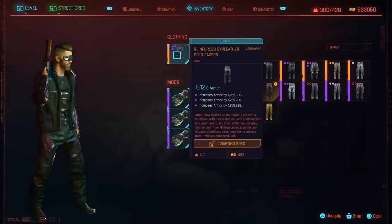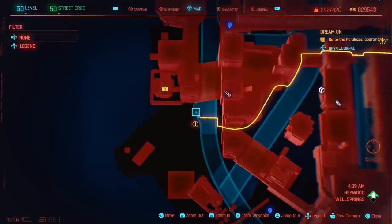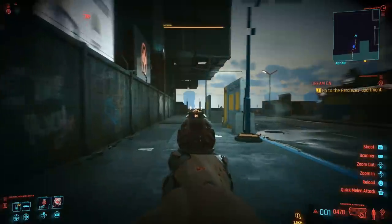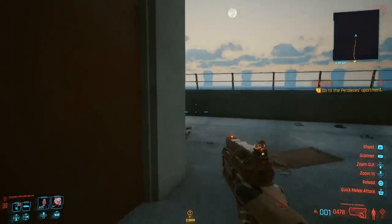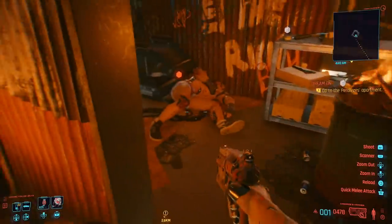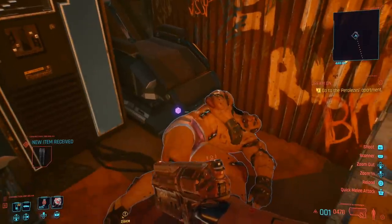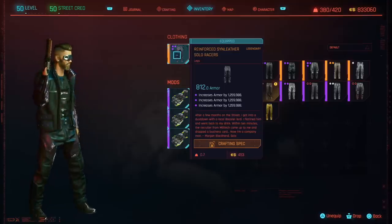The next part is the Solo Racers pants, and you get these in Haywood — specifically the western part, really close to the waypoint right next to the ripper doc in the area. Starting from the waypoint, head over to the right side towards the beach area. Jump over the fence down to beach level, and here you'll encounter an under-passage beneath a bridge with a green gate that appears to be open. There's an abandoned shack here — climb over it all the way up in the back to gain access inside, and inside is the body that gives you the Solo Racers pants.